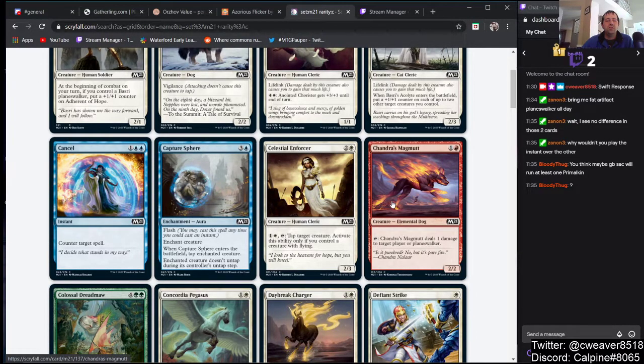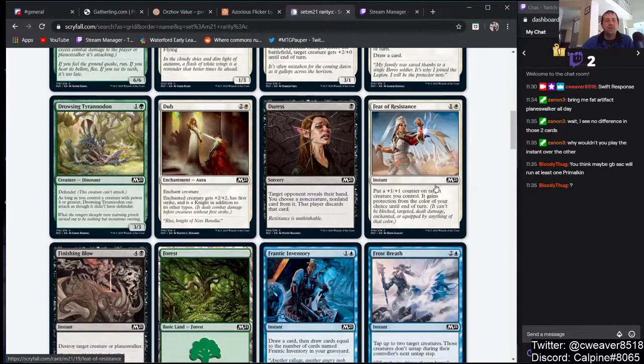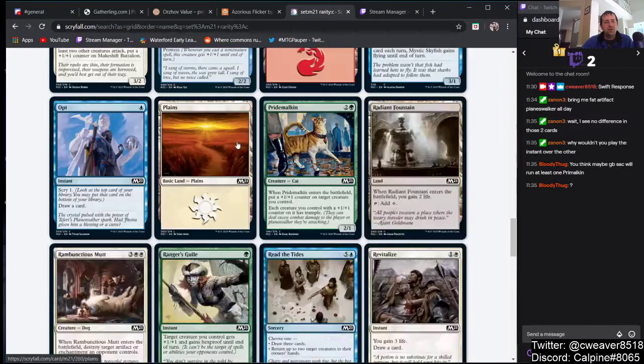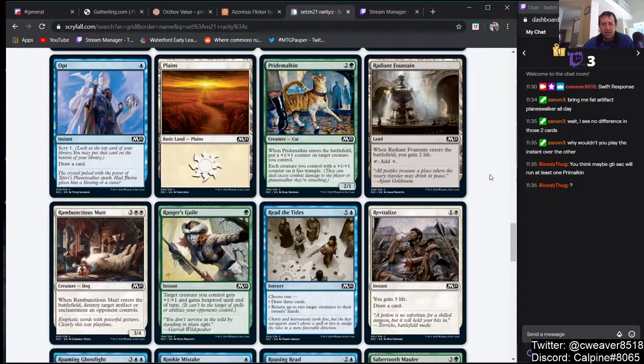I didn't include reprints previously but I guess I'm including them now. Let's go back to Primal Can — 3 mana 2/1, enter battlefield: put a +1/+1 counter on a creature you control. This has two asks: you need a creature to put the counter on, and then it asks your opponent to care about a 2/1 for 3 mana. I don't think anybody does.